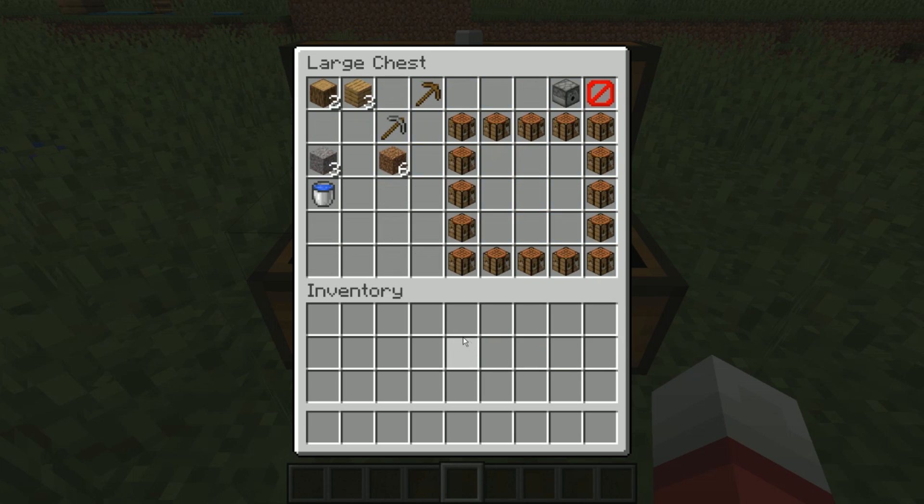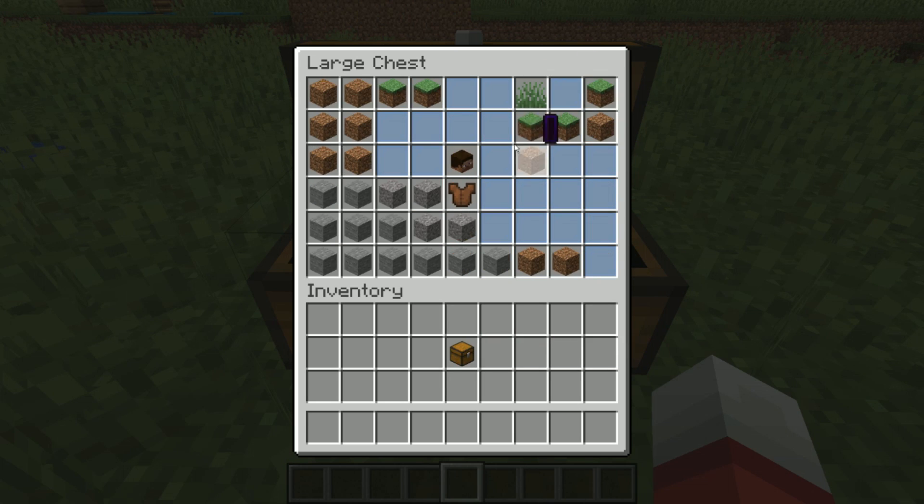Gravel — I haven't placed any gravel yet. Let's try that. Show you that the gravel works just like you'd expect. Pop it up here and it sort of falls down.